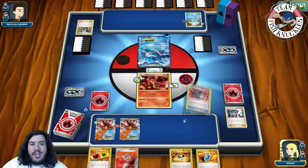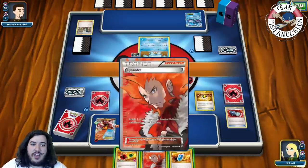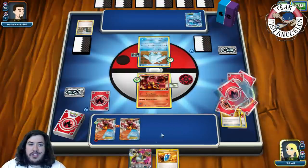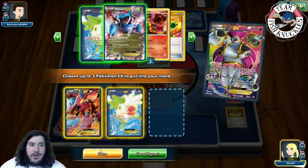I think I'm still gonna try to go for Catcher and try to knock out this Regice. If we flip heads we do get the knockout — we'll Ultra Ball, discard a Life Center and Retrieval for a Hoopa. We will Scoundrel Ring searching for a Volcanian and a Shaymin — those two cards come into our hand.